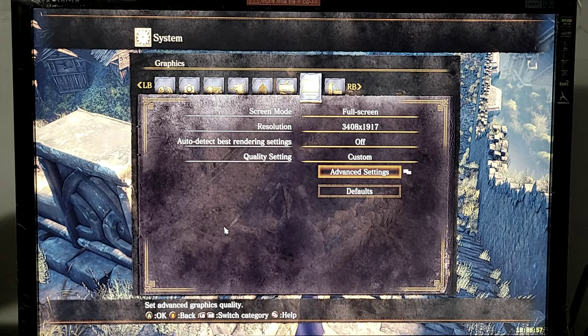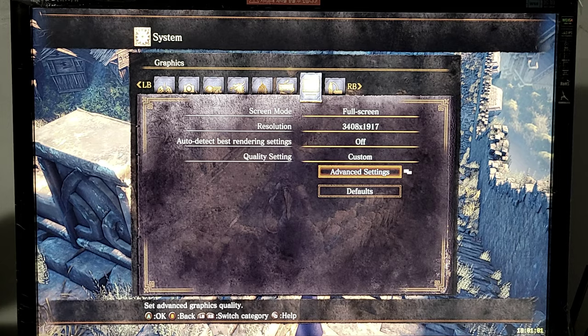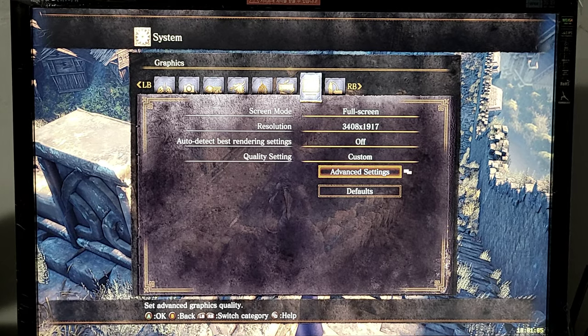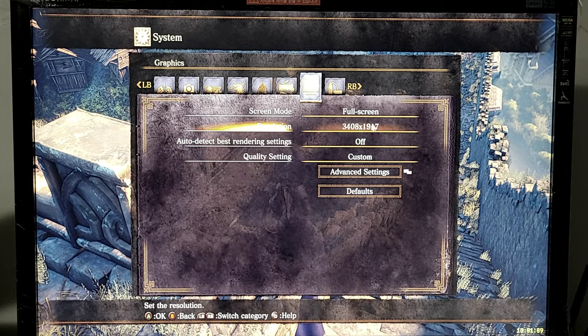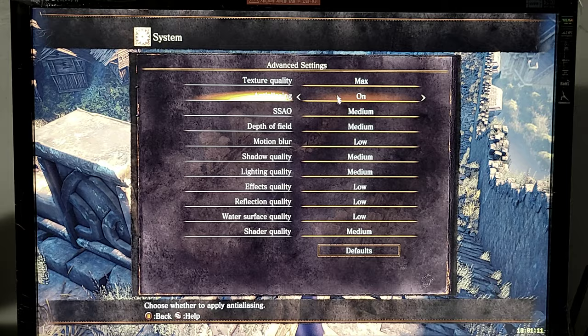Dark Souls 3 plus reshade. Static testing for GPUs. Foothills of Northwick next to bonfire. Ledger steps peering down. Resolution. Speed settings.